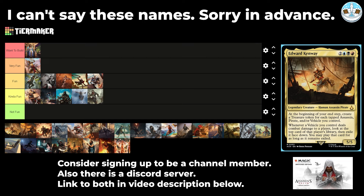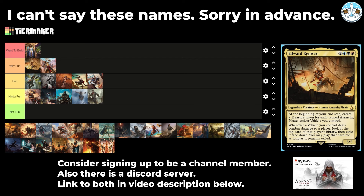Next up is Edward Kenway — a 5-mana 5/5 human assassin pirate. At the beginning of your end step, create a treasure for each tapped assassin, pirate, and/or vehicle you control. Whenever a vehicle you control deals combat damage to a player, look at the top card of that player's library, exile it face down, and you may play that card for as long as it remains exiled. If you give your vehicle double strike, that seems really good. This seems very fun — a strong vehicle commander where you steal people's cards, get treasures for having tapped vehicles, assassins, and pirates.